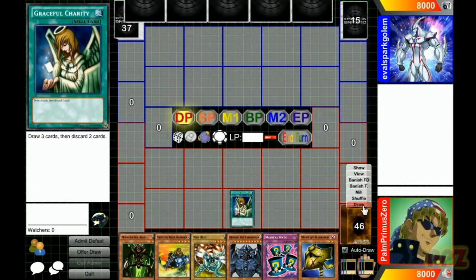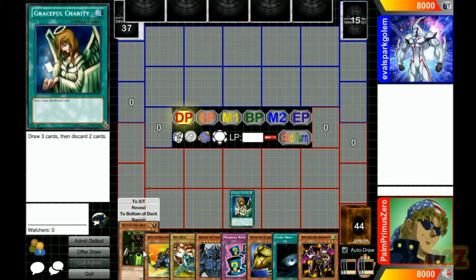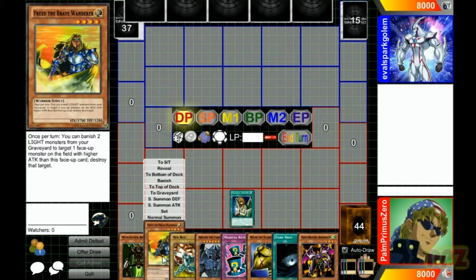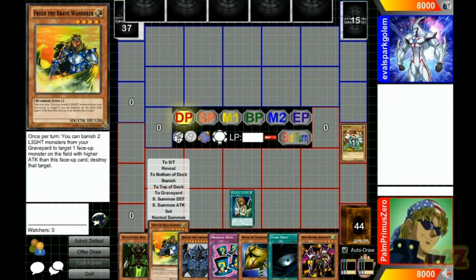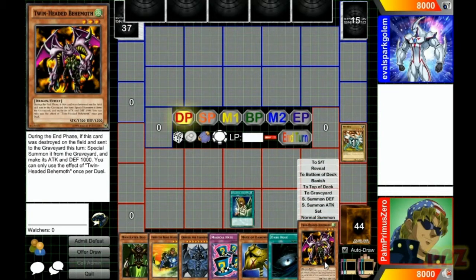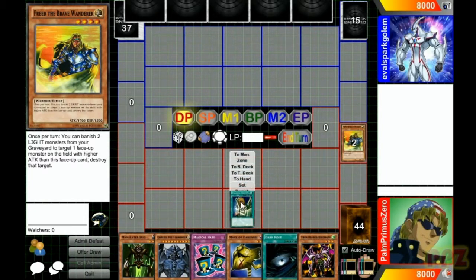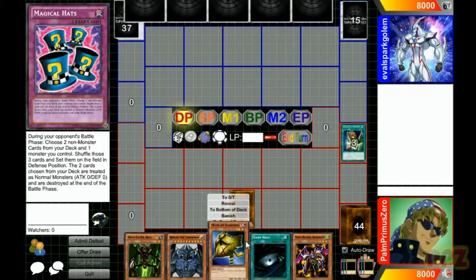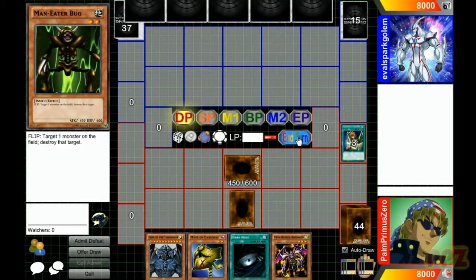Activate Graceful Charity — draw one, two, and three, then discard a certain amount of cards from my hand to the graveyard. Let's see what could be a useful card. I'll send this one to the graveyard. Once per day you banish two light monsters from your graveyard to token one face-up monster. I don't remember the strategy I used to use when I was a kid. Set that card down and put a Man-Eater Bug here. Set Man-Eater Bug — hell yeah.